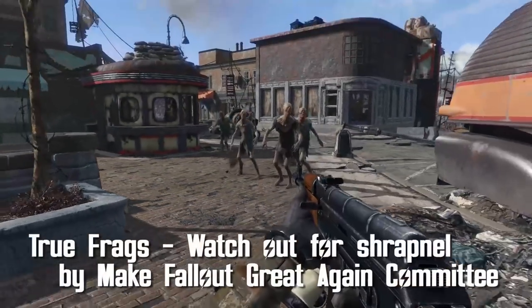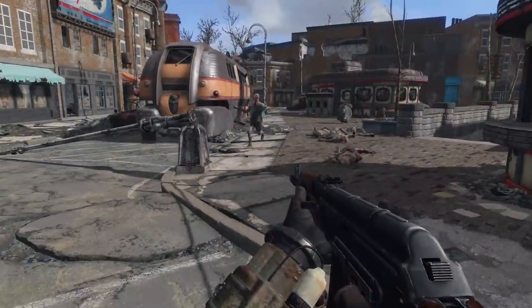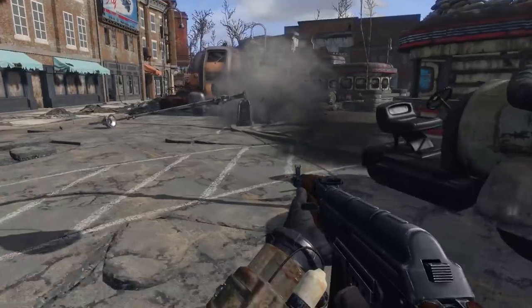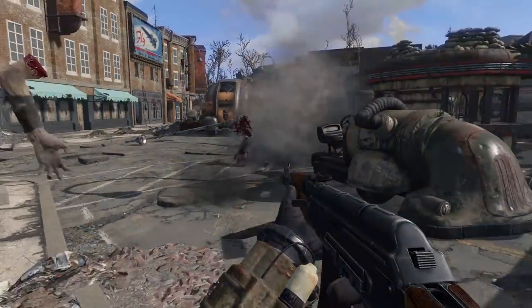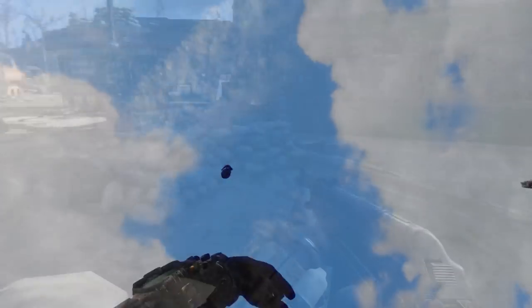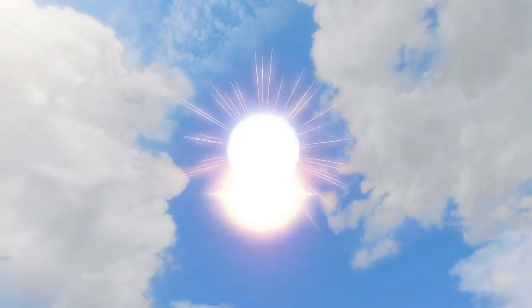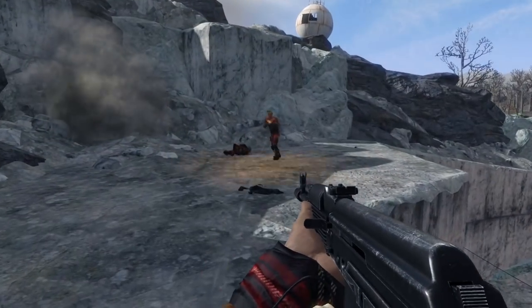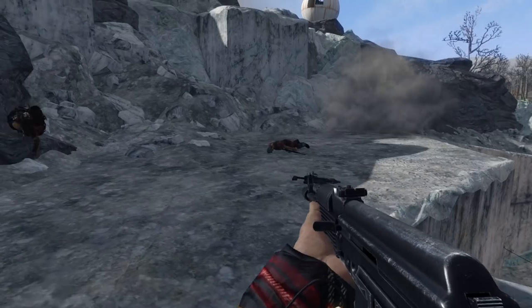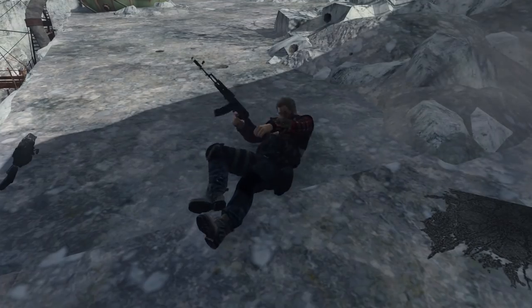True Frags! Watch Out for Shrapnel by Make Fallout Ready Again Committee. This mod adds actual shrapnel to frag grenades when they explode, which can then hurt you and anyone else in the vicinity. When installing, you're given the choice of three damage settings — low, medium, and high — and depending on which one you choose, shrapnel will cause more damage. I've chosen high, and as you can see, it's pretty effective. This is a really cool gameplay idea and it definitely makes Fallout great again. Good job, guys — you committee, you did it.